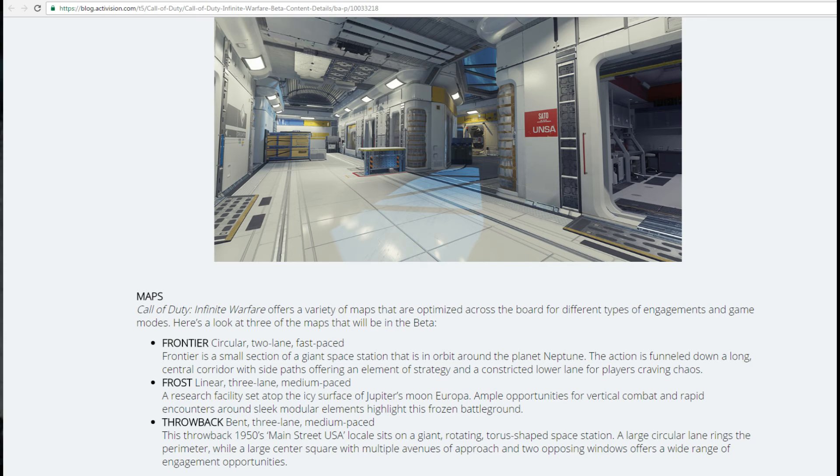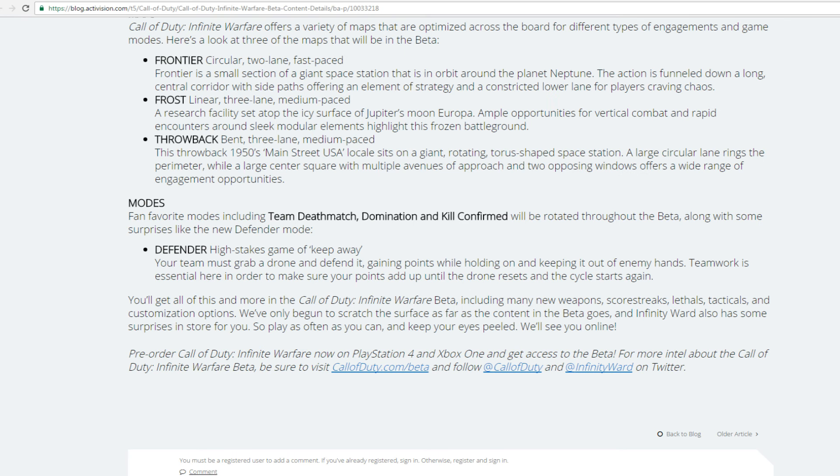For game modes, fan-favorite modes including Team Deathmatch, Domination, and Kill Confirmed will be rotated throughout the beta, along with the new Defender mode added a few days in — similar to how Safeguard was added during the Black Ops 3 beta. Defender is a high-stakes game of keep-away: your team grabs a drone and defends it, gaining points while holding it and keeping it out of enemy hands, with the drone resetting and the cycle repeating.